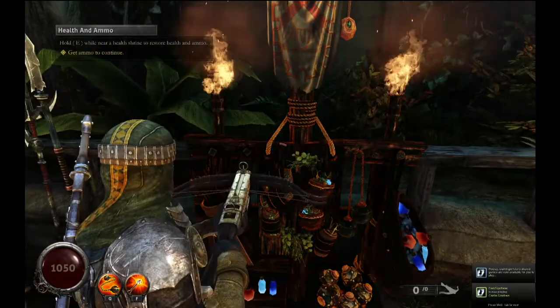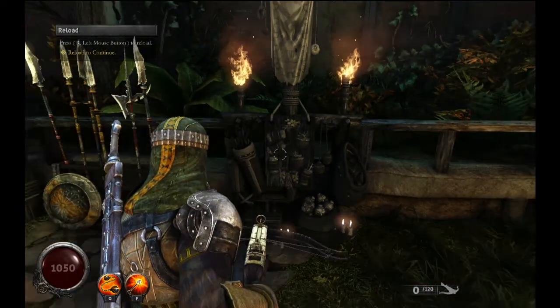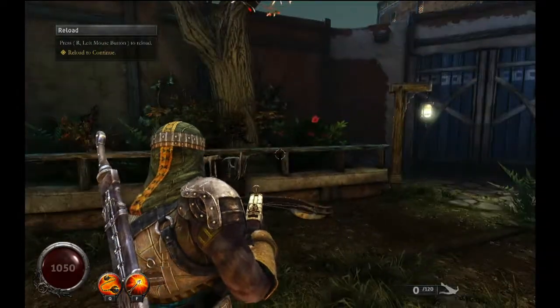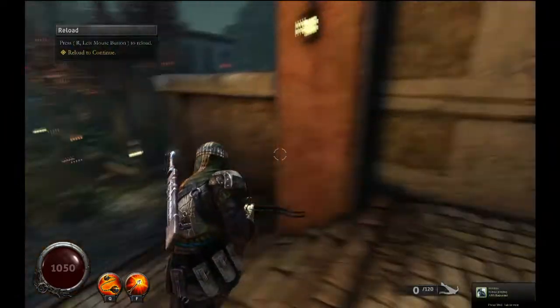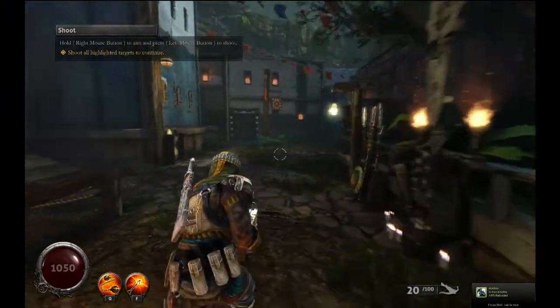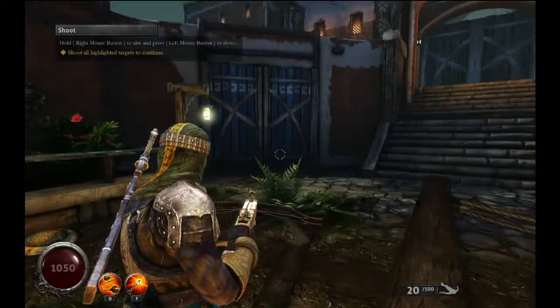Where's the shrine? As far as trying to heal yourself as a human, you find these little shrines on the mini-map — which currently isn't shown in the tutorial. But yeah, you can heal off those. As a vampire, you actually get to snap some necks and drink some blood to heal.